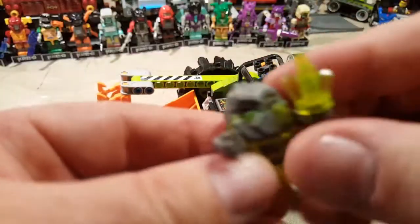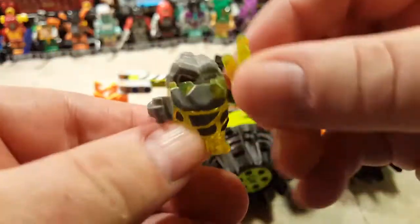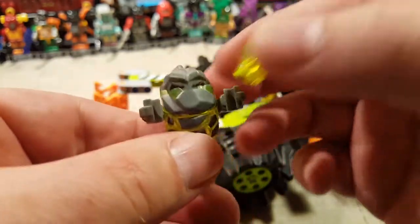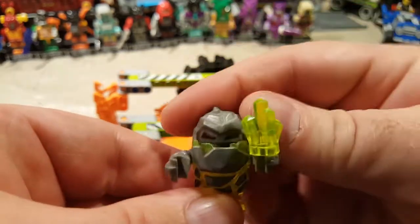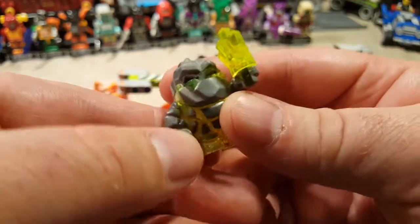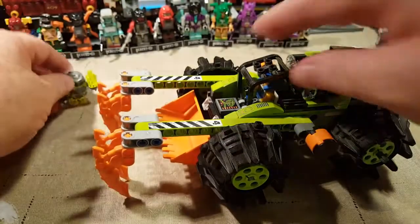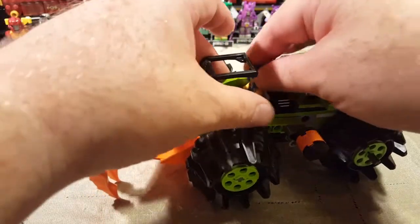As we usually do, we will go over our little guy here. This one actually comes with two crystals — I've got one in there and one in his hand. I forgot which name this one was, but there he is, and he's adorable.